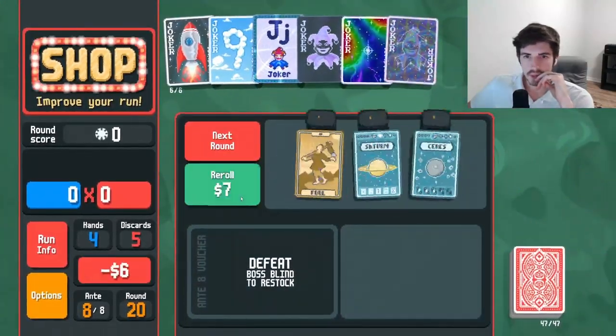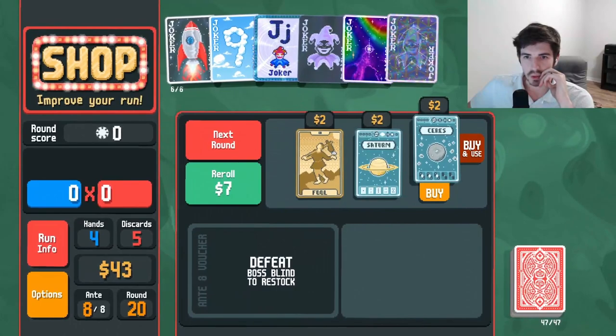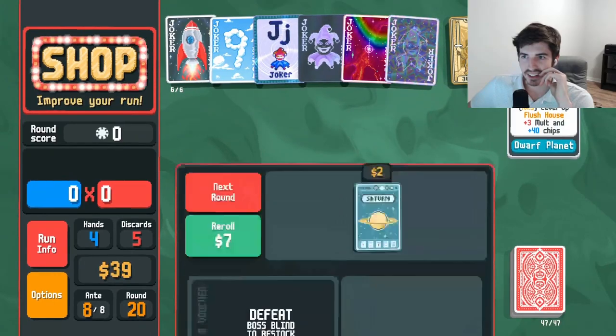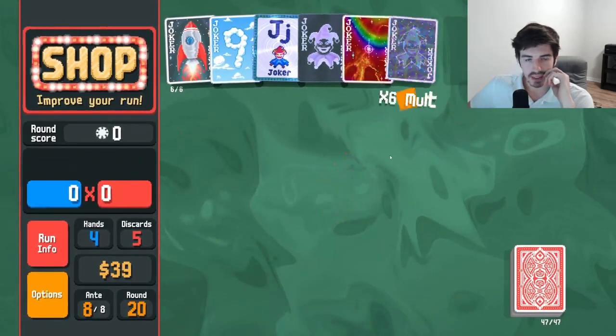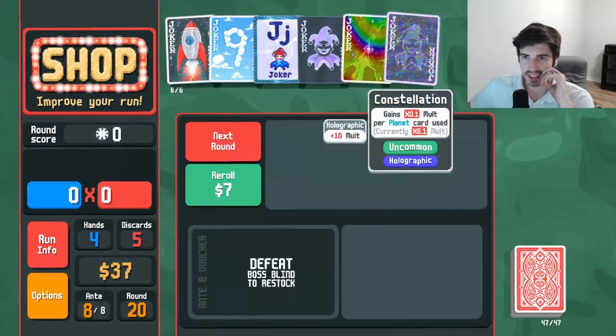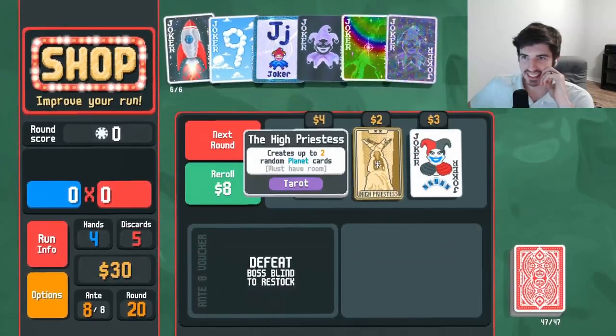Roll — looky looky at what we have here. And we get another flush house. Thank you. What are you at? 6.1 — insane.